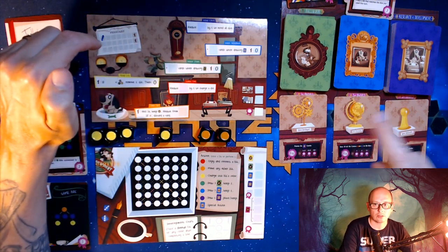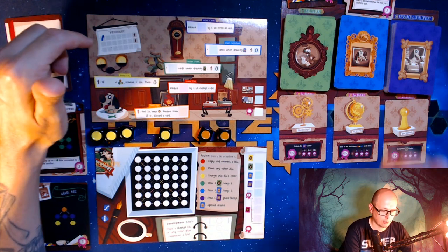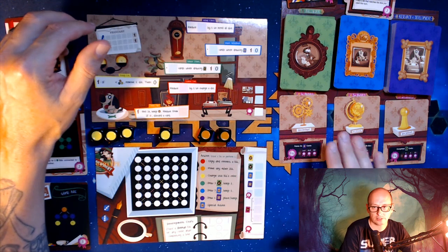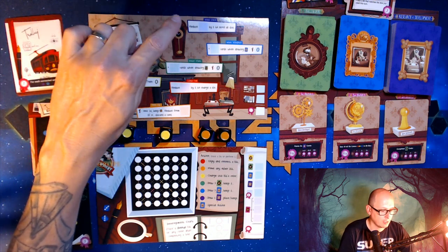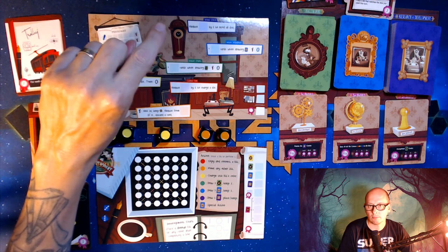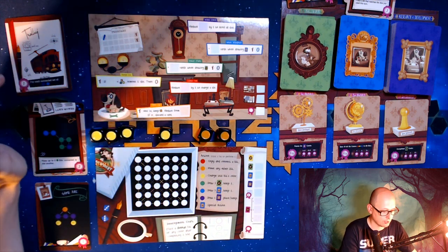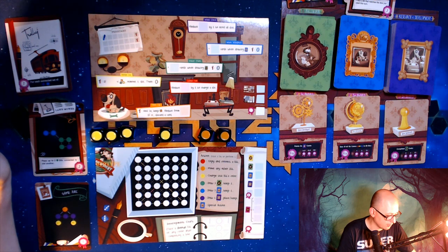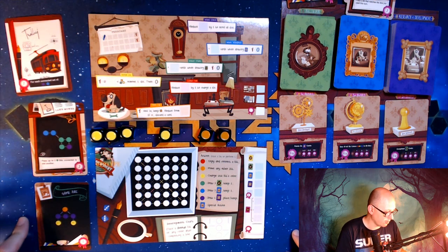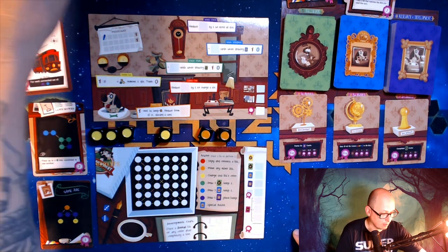Green and blue correspond to their decks — if you fill those in you'll draw that many extra cards when you perform that action. Normally you draw three; with a two in the green or blue you'd draw five. Purple dice let you spend any number to reroll a die, and red lets you change the face of a die. Getting three yellow right away is pretty good.